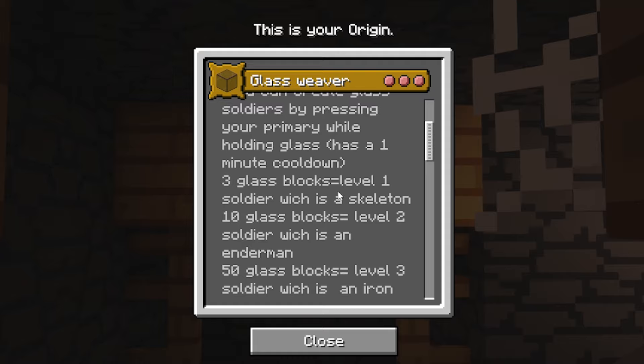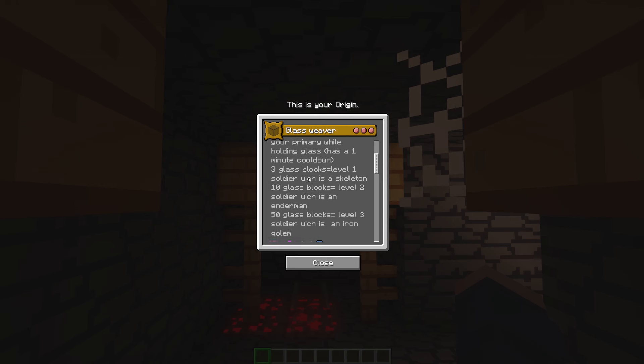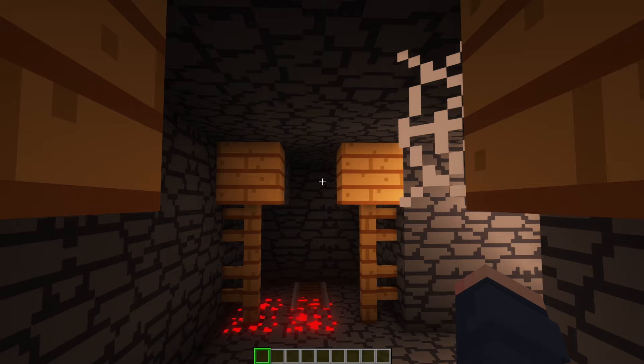Three glass blocks equals a level one soldier, which is a skeleton. Ten glass blocks equals a level two soldier, which is an enderman. And fifty glass blocks a level three soldier, which is an iron golem. Note: missing an H in 'Witch' there several times. So you activate the ability using G, which is your primary ability.